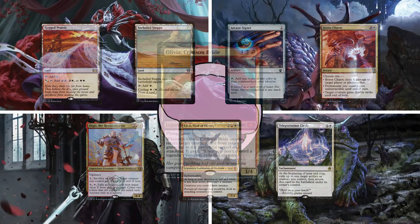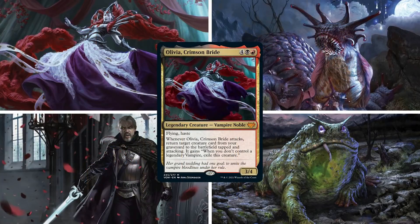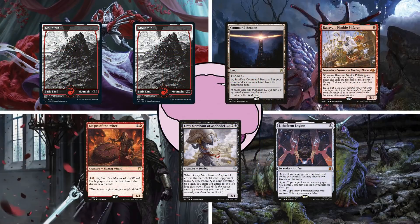Third is Matt on Olivia, Crimson Bride. He was really excited to build this commander, making this deck focused around reanimating powerful creatures through Olivia's ability and creating a massive and powerful board. He keeps a hand of two Mountains, Command Beacon, Ragavan Nimble Pilferer, Magus of the Wheel, Gray Merchant of Asphodel, and Lithoform Engine.